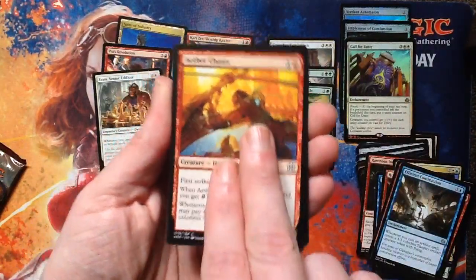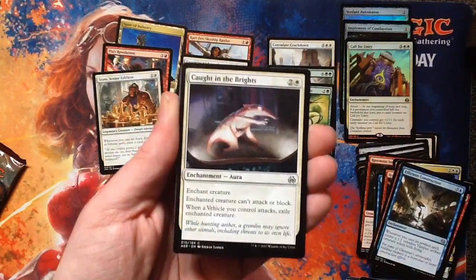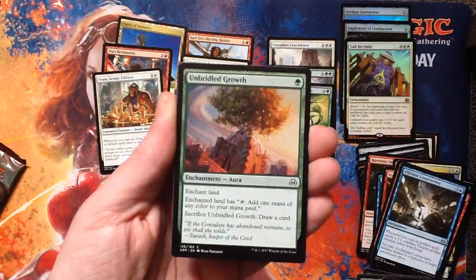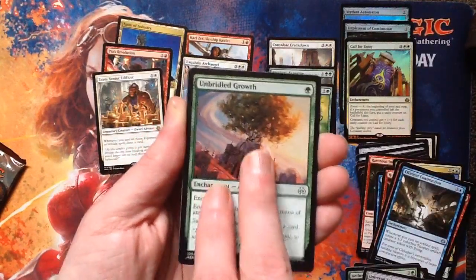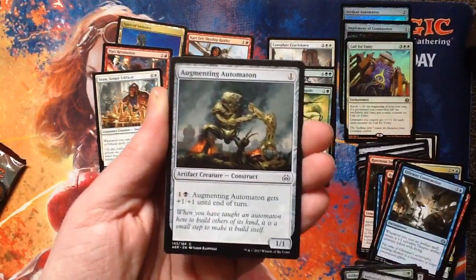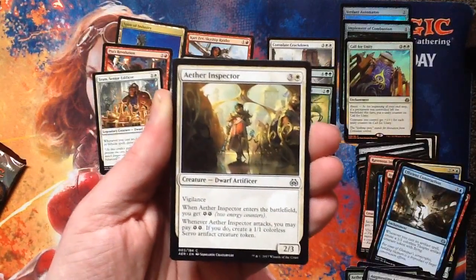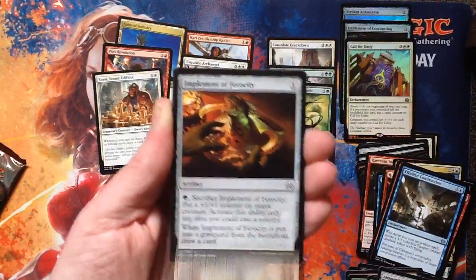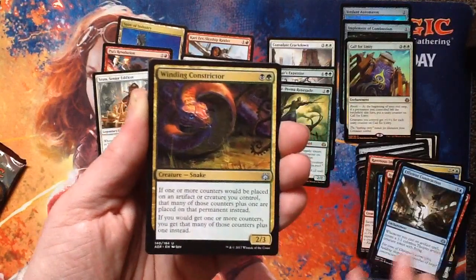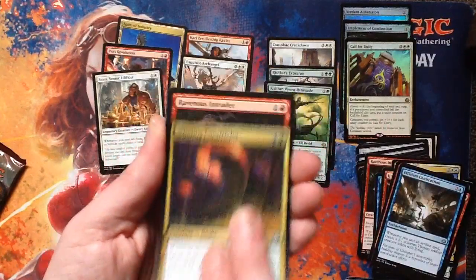Aether Chaser — chasin' that Aether. Shipwrecked Moray. Caught in the Brights. Cruel Finality. Unbridled Growth — I really like that card. Ally Strangler. Augmenting Automaton. Implement of Examination. Aether Inspector. Implement of Ferocity. A Winding Constrictor — I need as many of these as I can get. This card's super good.